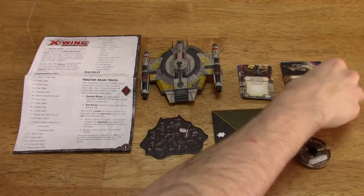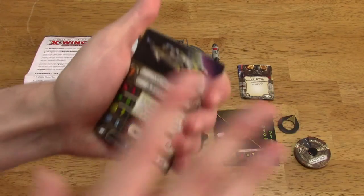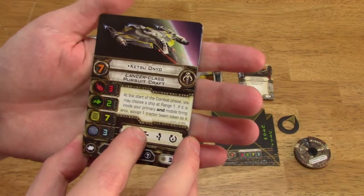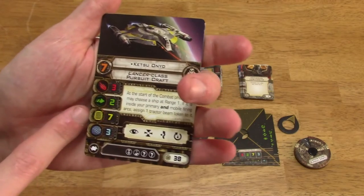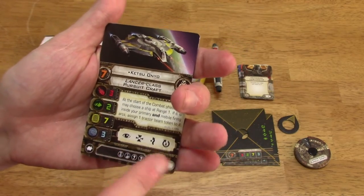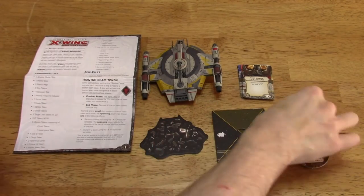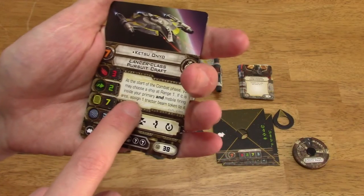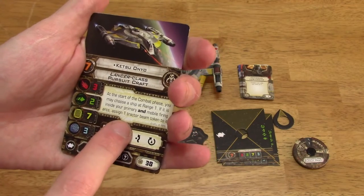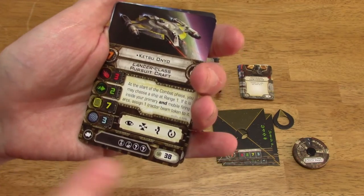And the pilots. Now I'm going to butcher these names. Pilot skill 7, Ketsu Onyo. Lancer class pursue craft. 3 attack, 2 agility, 7 hull, 3 shields. Actions: focus, target lock, evade, and rotate the mobile firing arc. At the start of the combat phase, you may choose a ship at range 1. If it is inside your primary and mobile firing arcs, assign one tractor beam token to it. Cost of 38 points. This is a pretty expensive ship.